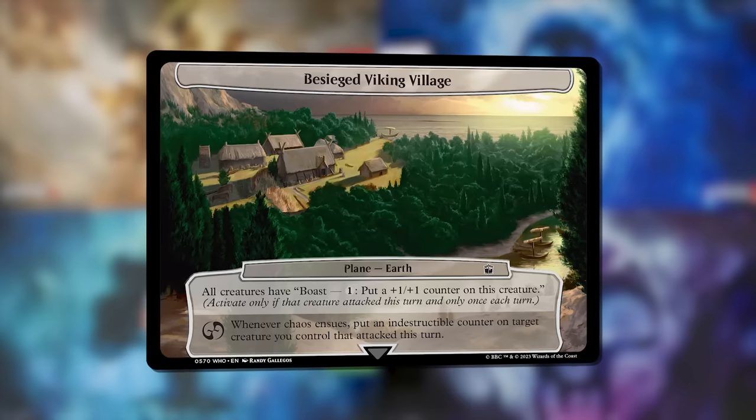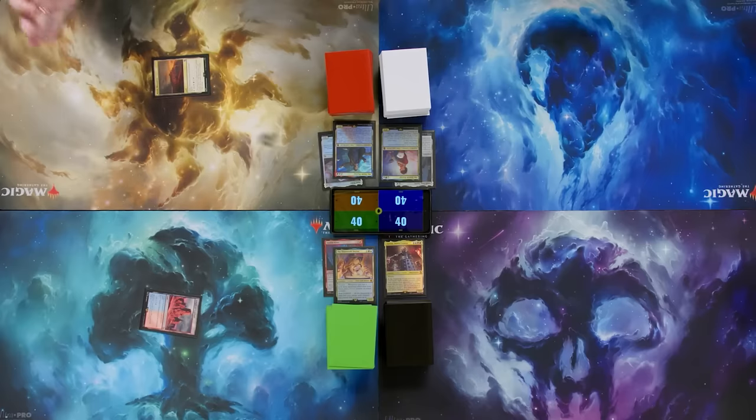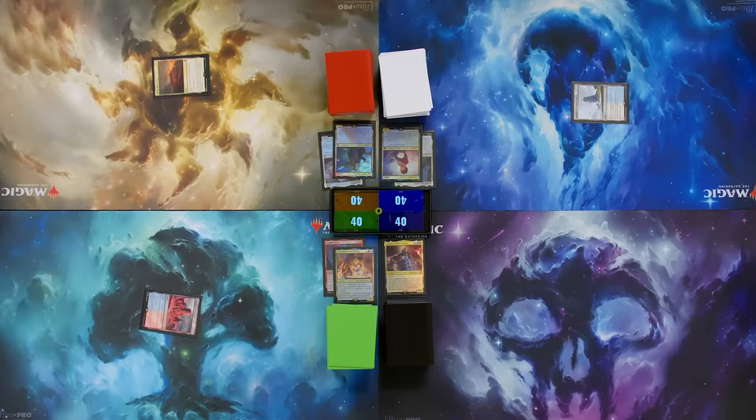I'll draw for turn, play a Mystic Monastery tapped, and roll the Planar Die for free. Nothing. Pass. I'll draw for turn, play a Temple of Enlightenment, scry one, and keep that on top. I can roll the Planar Die once for free... planeswalk! We're out of here. That's the planeswalk symbol, so we'll go to the next plane, which is Coal Hill School.